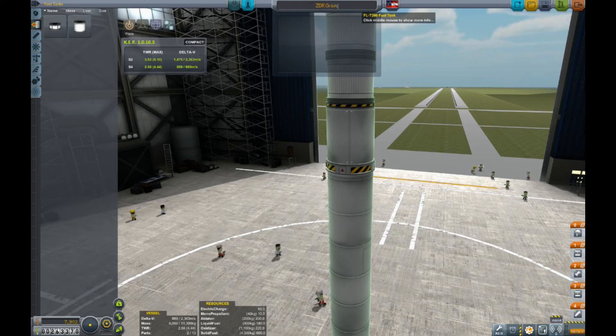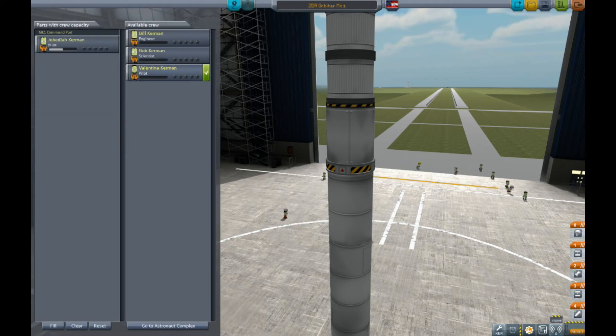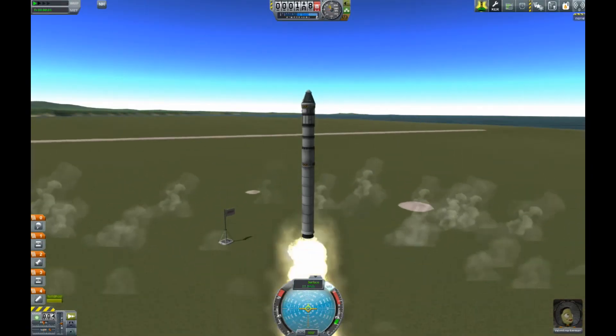I did name this one: the ZDR — which stands for Zadian Death Rocket — Orbiter Mark One. You'll see that I'm using Jeb and Valentina a lot at the very beginning because they have the ability to use SAS and stability control, which just makes life a lot easier.